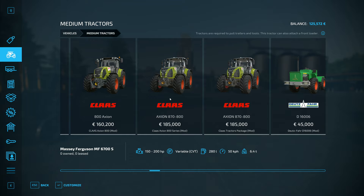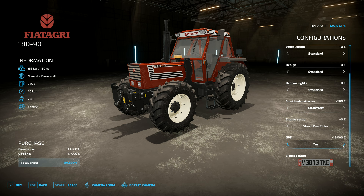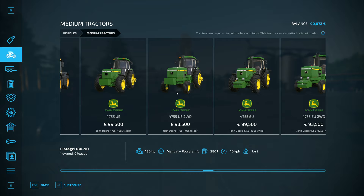Now what we can do is go. We want the Fiat Agri and that configuration — I want front links on there, I also want a quick hitch on there. I want quick on there. I'm not changing anything else, and I'm also not going to add the GPS because that's fifteen thousand. Much as I would really love to add the GPS to help with plowing up new fields, this is going to have to be something we do later on. So there is thirty-five thousand. Buy. Yes.